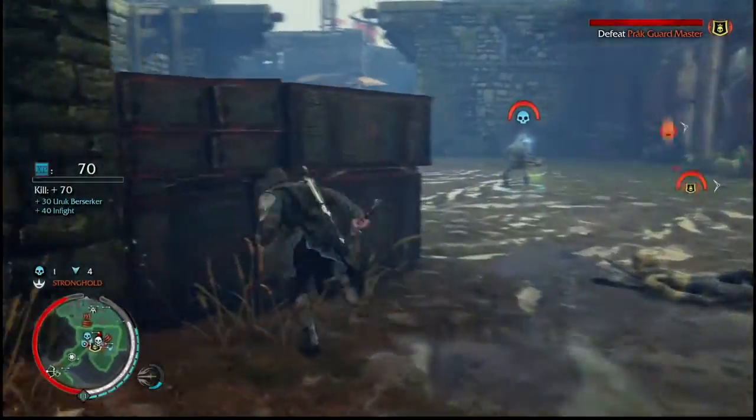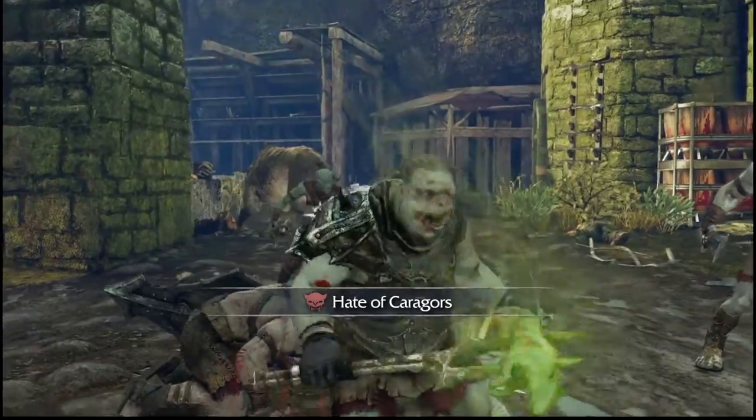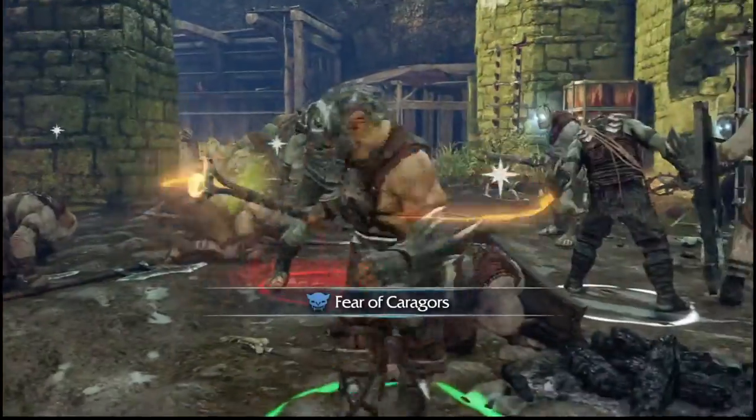This has a lot to do with other sorts of weaknesses they may have, like betrayal, fire, burning. I found that the Caragor one is the best one to take advantage of.